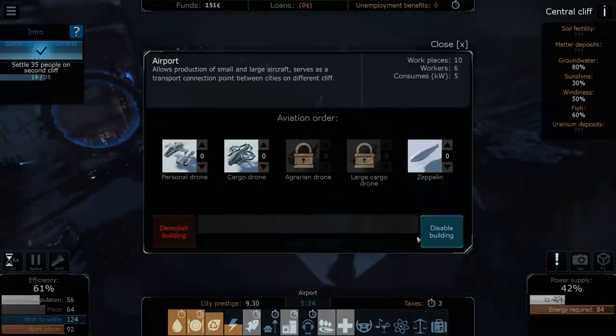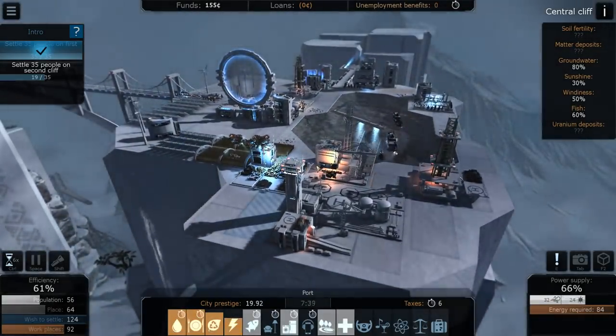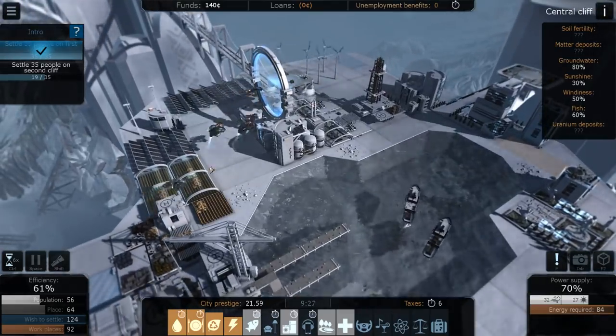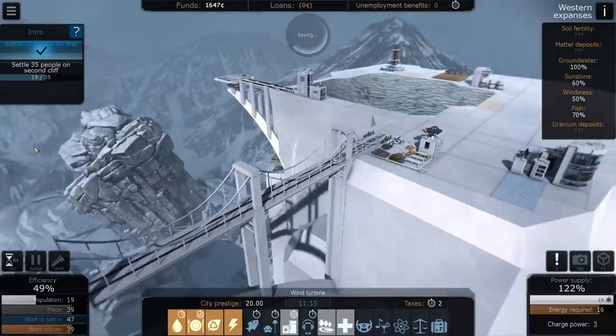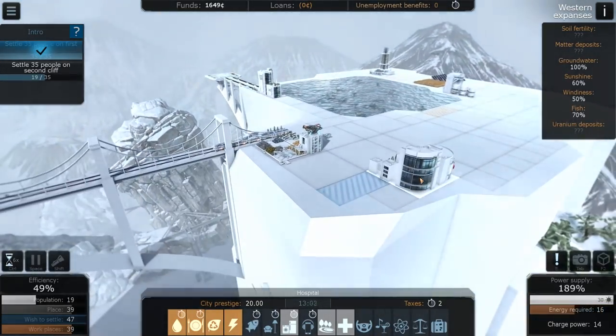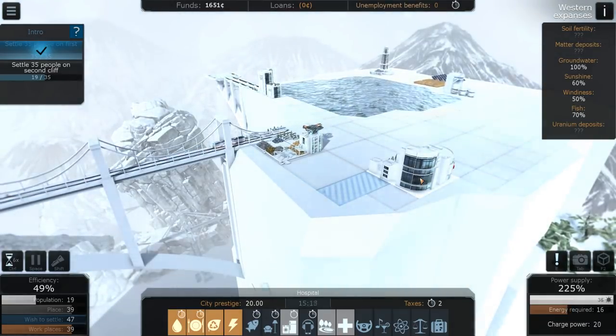We built two more cargo drones at the airport — they're hanging out there now and we're selling a lot. Guys, we need your help — how do we attract more people to the second island so we can progress? Anyway, my name is Baron, thank you so much for watching another episode of Cliff Empire — see you in the next video and on the stream!